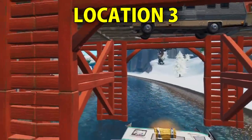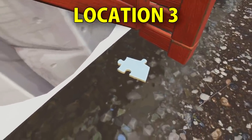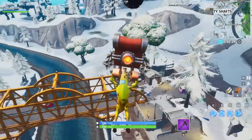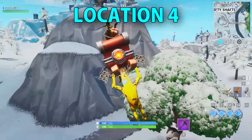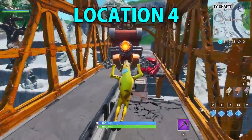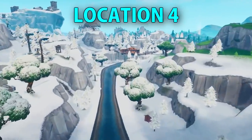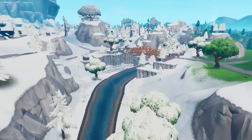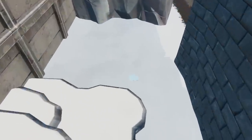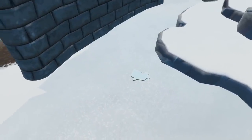Here is another bridge location near Shifty Shafts - it's a huge bridge that's been here for a few seasons. There is probably gonna be another puzzle piece right down below this wall of the bridge. I managed to find a way to show the puzzle pieces before the update is live, so I'm rolling all the puzzle piece locations right now.